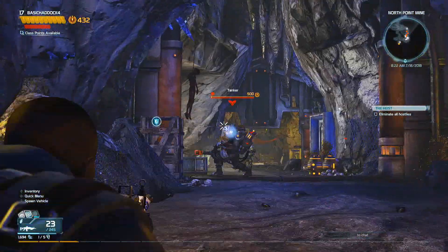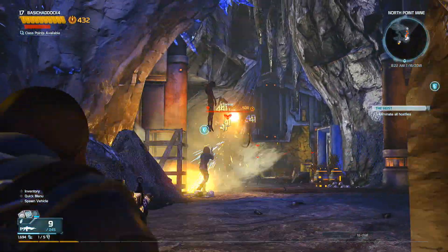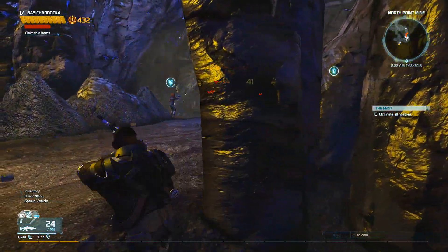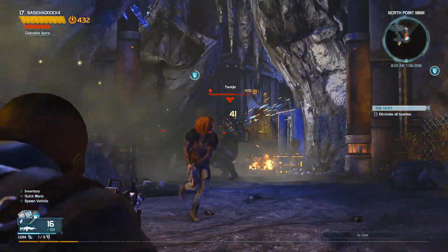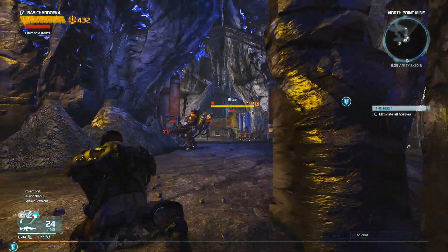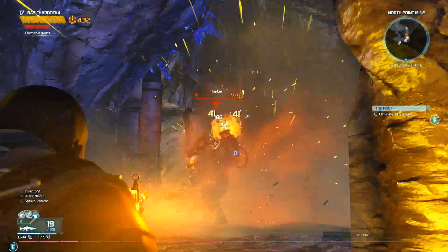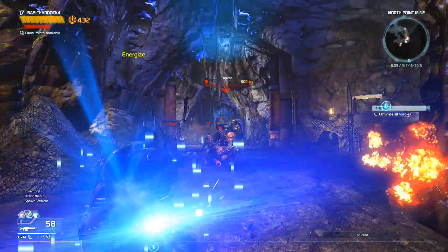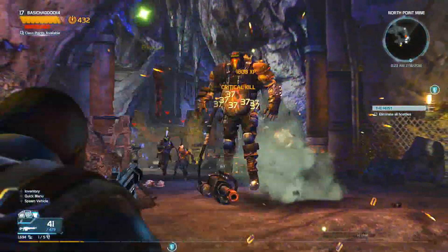There we go — why does he keep jumping like that? He keeps doing that because he's taking damage. Throw a grenade — all right, he's down! And he's down.